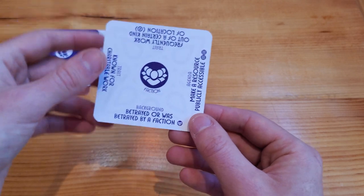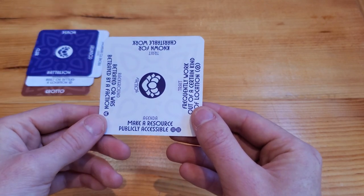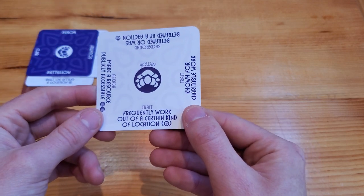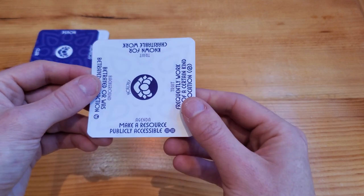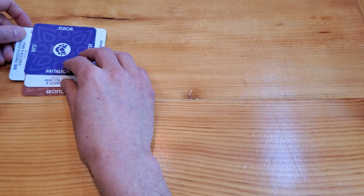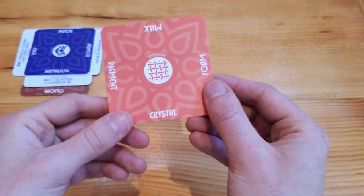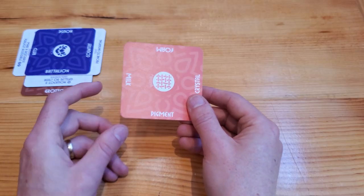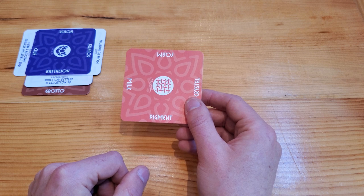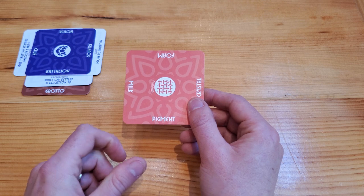The next cues are: known for charitable work, betrayed or was betrayed by a faction, their agenda is to make a resource publicly accessible, or their trait is that they frequently work out of a certain kind of location. I'm going to say that they're working on making a resource publicly accessible, and that resource is a pigment. I think this battalion is trying to make whatever their representative or symbolic color is available to people to show their allegiance.